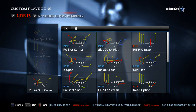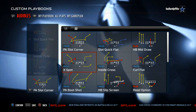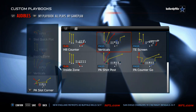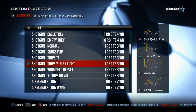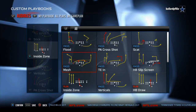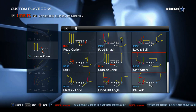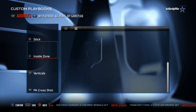Trips Tight End is a really underrated formation. I really like to play X Spot, PA Slot Corner — those kinds of plays. The corner routes to the tight end this year are really effective. The Trips Wide Flex Tight End flexes that tight end out into a slot position where he remains unbumpable. You can use plays like fade smash, slot wheel, read option, level sail — really good with the quick pass to the running back.